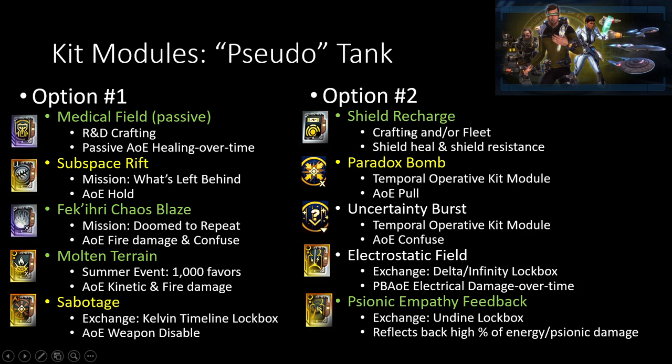I highly recommend this if you're going for a tank build for an engineer. Combine that with three different abilities that give you damage and holds of some type. I recommend Subspace Rift as almost a go-to one for this — you get it from the mission What's Left Behind, one of the last missions in the Delta Quadrant, which also comes back to the Elachi storyline, which I really wish they actually addressed inside the game still, because they're obviously still around and there are perversions of our current races inside the game.